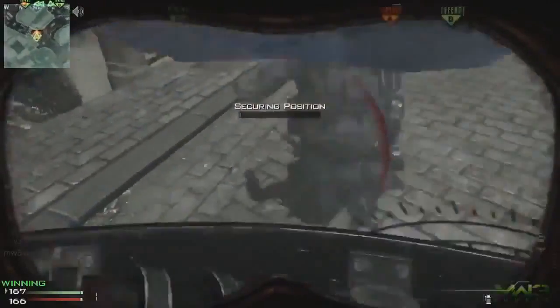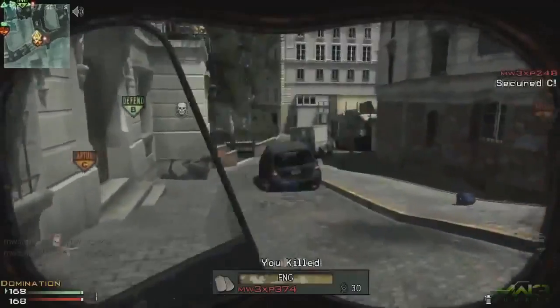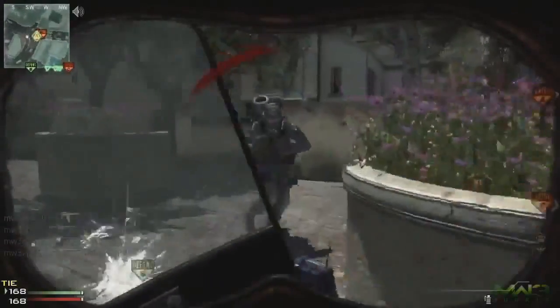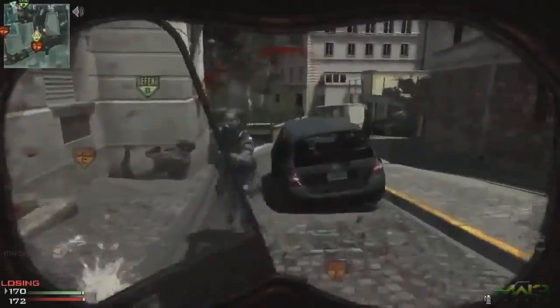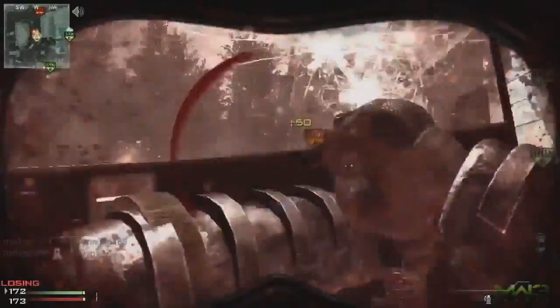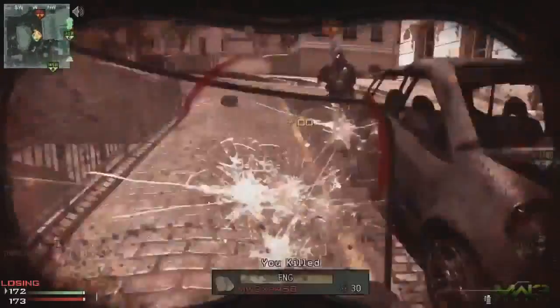The Juggernaut killstreak — if you use the Assault layout, you can get it at a 15 killstreak, and if you use the Specialist layout, you can get it at an 18 killstreak. If you use the Specialist layout it's 18 kills, but remember that your killstreaks don't reset after you die, so it's not too hard to get.